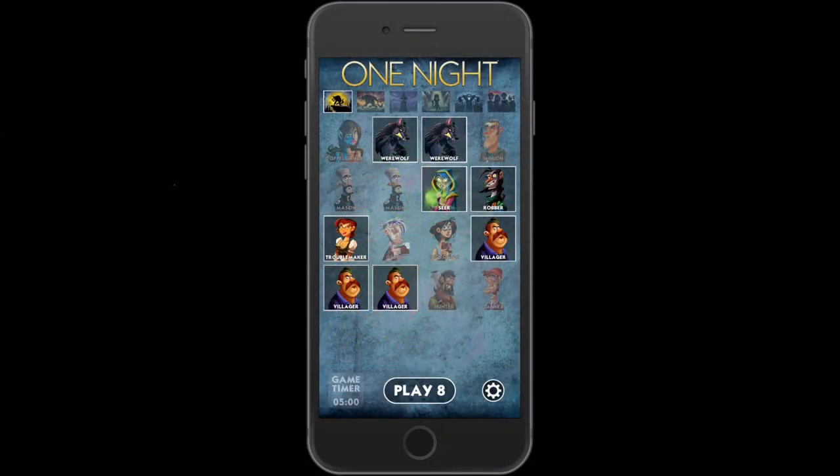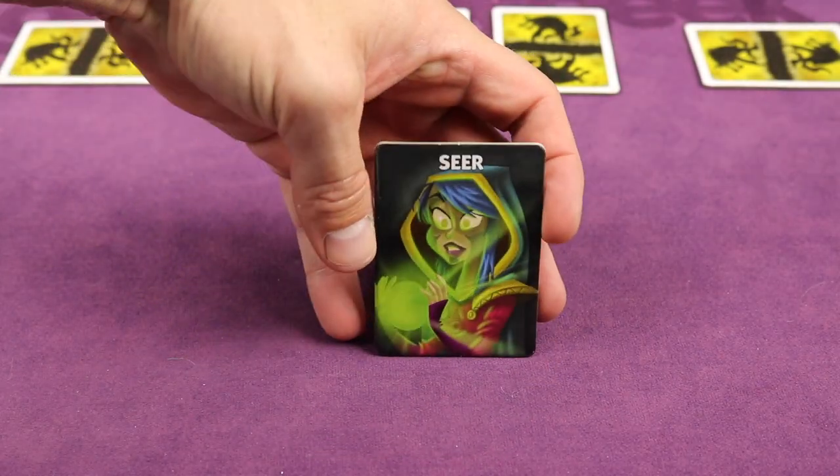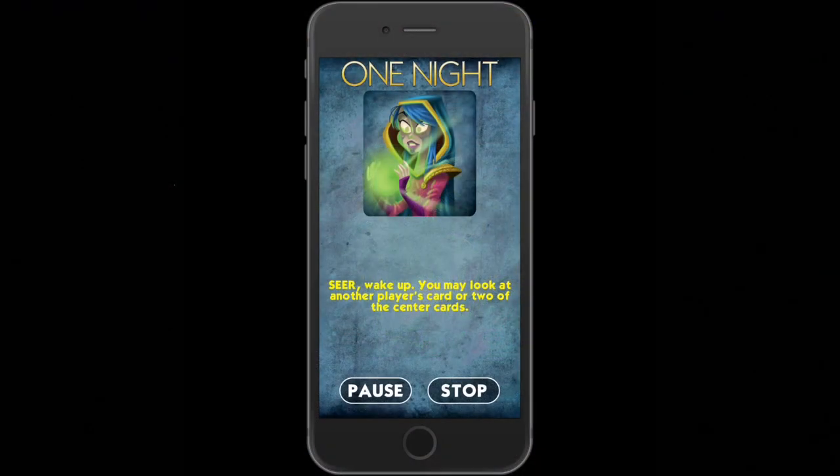You can download the free One Night app on your smartphone or tablet to get started playing quickly. Roles are dealt out secretly to each player, and the app will walk through the rest of the night phase, having certain players open their eyes and use their special powers in secrecy.